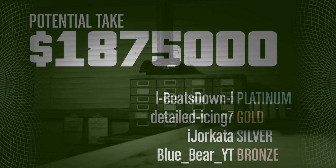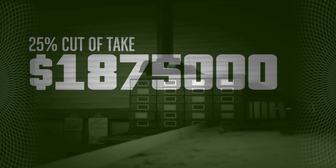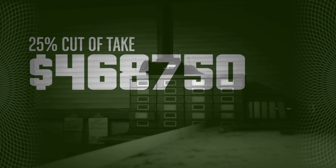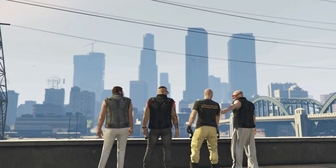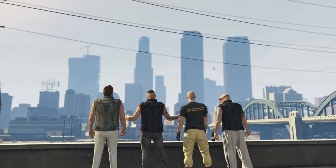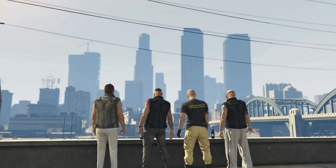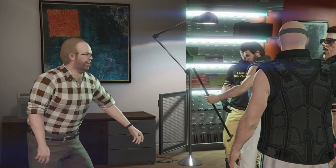We left the bank with $1,875,000 and delivered the full $1,875,000. And that's how you complete the Pacific Standard Job finale keeping all of the money. There is a way to get a helicopter in this heist, but it involves a lot of faffing around and will ultimately take you longer to complete, so this way is the best. If you found this video useful, please drop it a like and maybe consider subscribing for more. I'm Beatsdale and I'll see you in the next one.